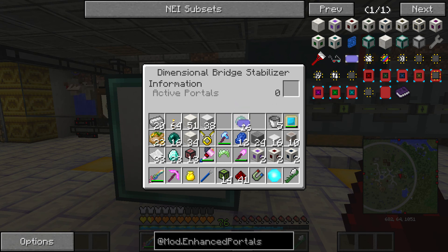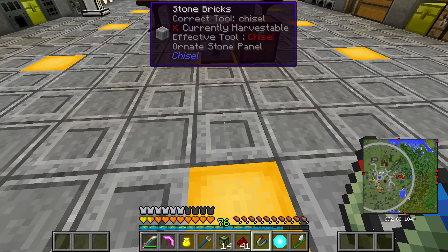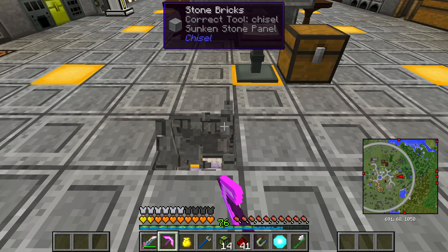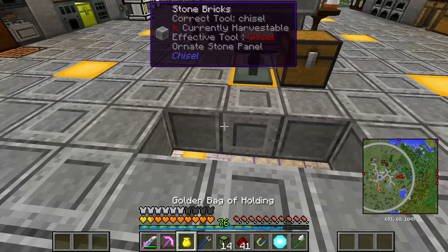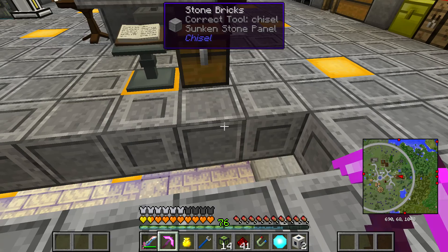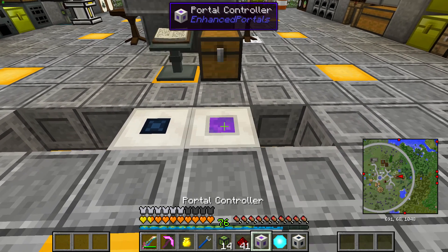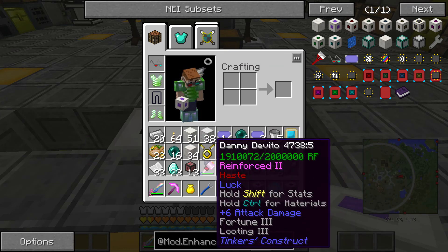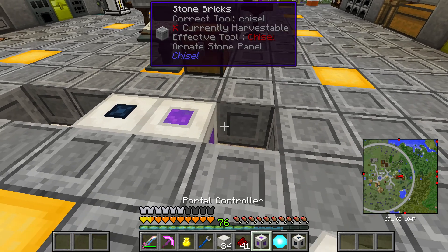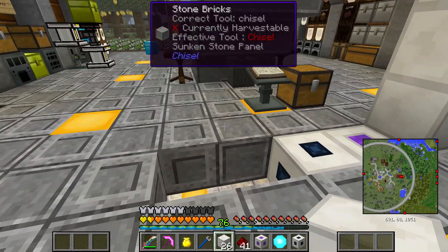Location set — okay so we've got our location cards. Now I think all we have to do is set up a portal. I'm thinking I might want to do it right here. Let's see here — dialing device goes right in the center, portal controller right next to it, and then just a bunch of portal frames around it. Let's make it extra tall for no good reason, just to make it tall.